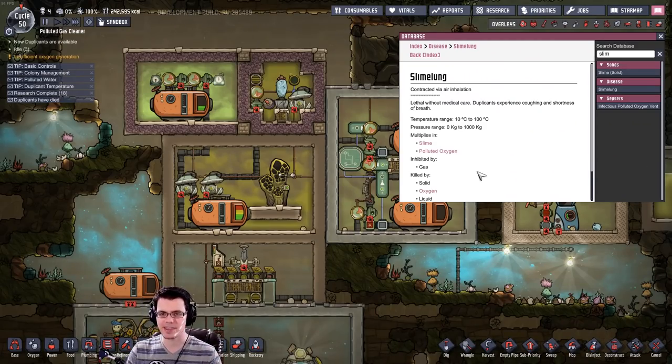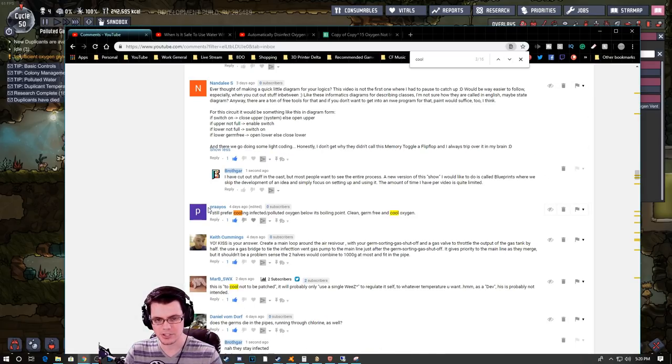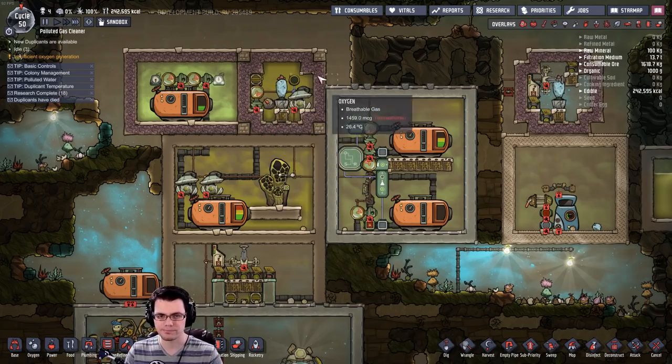If you want higher capacity and you're lucky enough to have a bunch of infectious polluted oxygen vents, you could just line up multiple gas reservoirs. Now let's focus on the classic method for killing slime lung — using temperature or pressure. Pressure from 0 to 1,000 kilograms is fairly impractical, but temperature — below 10°C or above 100°C — is actually really quite good.